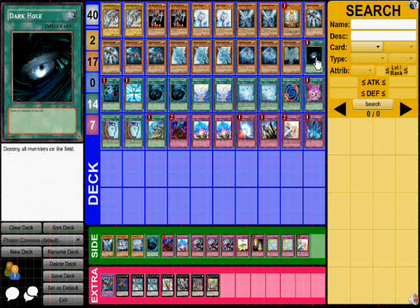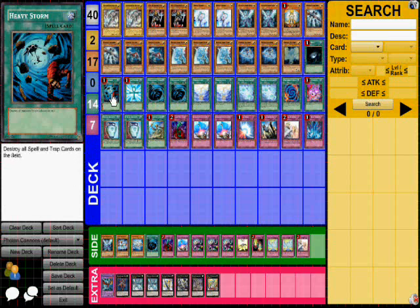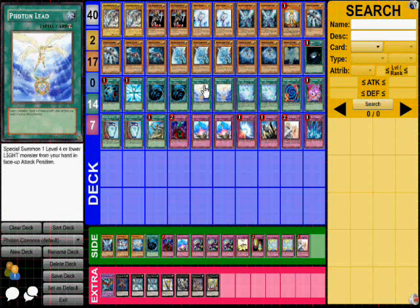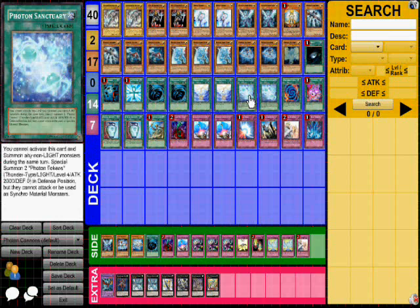I have 14 spell cards. First, staples such as Dark Hole, Heavy Storm, Monster Reborn, and two MST. Next, I have two Photon Lead — these are for summoning light monsters. You can summon any level four or lower light monster from your hand, which is pretty much anything except for the Alexandrite Dragons. Two Photon Sanctuary: these summon two 2000 attack tokens, but they cannot attack and cannot be used as tribute material. You can tribute these to instantly summon Galaxy Eyes to the field, or just use them as blockers to protect your life points.